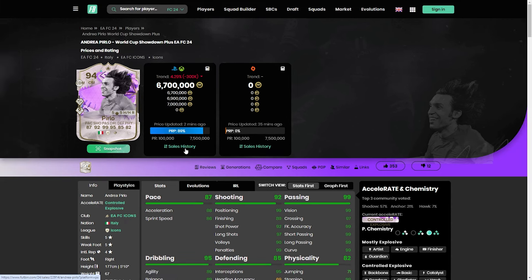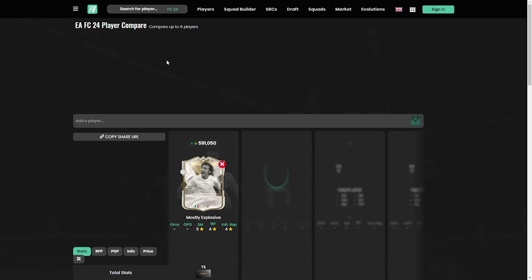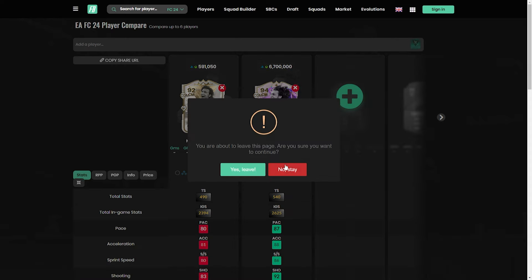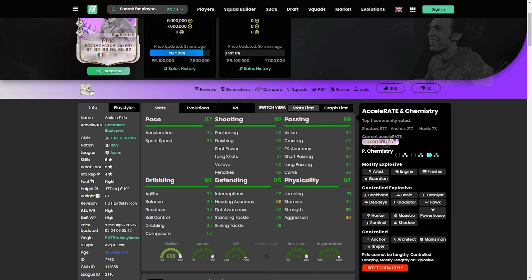Going into Pirlo then — 6.7 mil, insane. I completely forgot about the Centurions. I know he was an SBC. We're going to have to compare — I want to know what the difference is between them. I know the base is absolutely nuts but we've got seven on the pace, nine on the shooting. The defending is still in the teens. Dribbling's gone up by four, passing's gone up by four. I liked the Centurions — I thought it was a good upgrade, but the pace just wasn't enough. The dead ball didn't really give him anything exciting. The incisive pass is massive, the 99 passing is massive. Everything about this card is incredible.